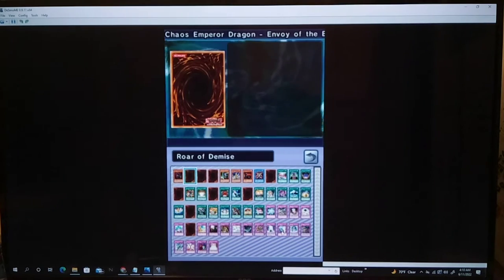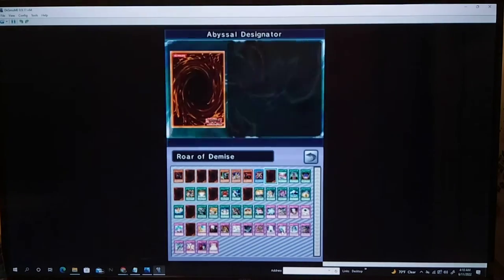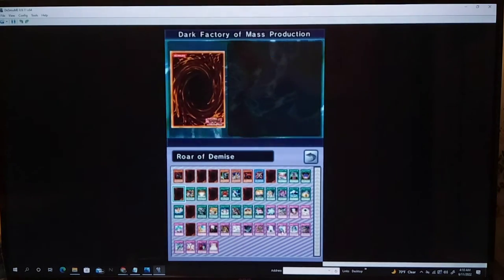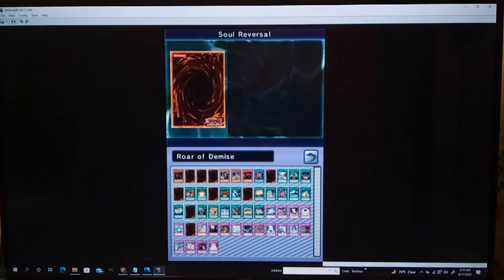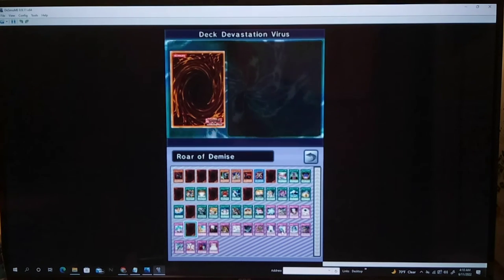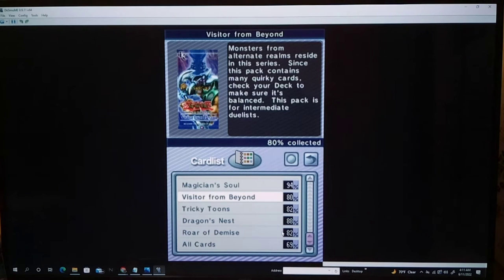Roar of Demise — what we're missing out here: Chaos Emperor Dragon, Chiron the Mage — pretty good card — Dark Magician of Chaos, and this is the effect one that lets you get a spell back, it's not the ritual one, kind of confusing. Abyssal Destinator. Dark Factory of Mass Production is actually the card I'm looking for out of this pack — I need like three of those for a certain deck I'm thinking of. Hammershot's okay, but we got Smashing Ground a few sets back. Devastation Virus — this actually has the same name as Crush Card Virus, but they're actually different cards in this game, which is kinda funny.